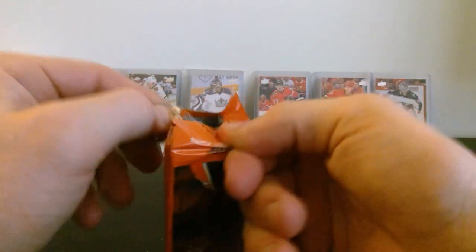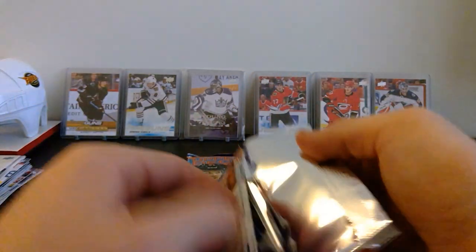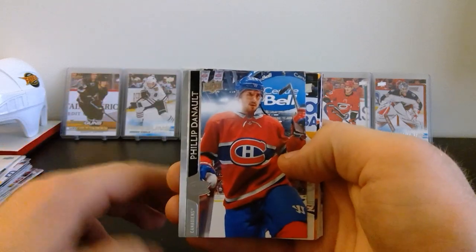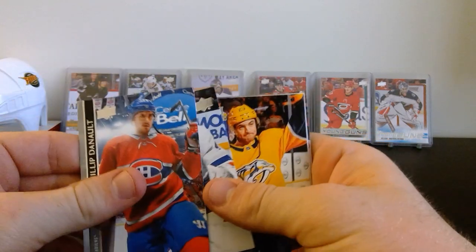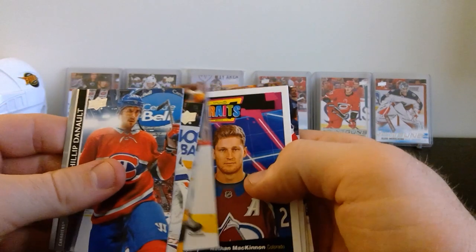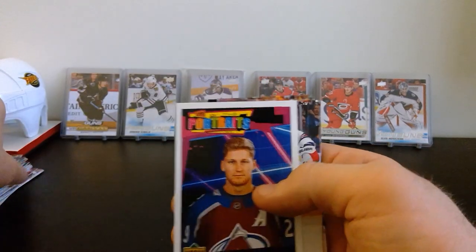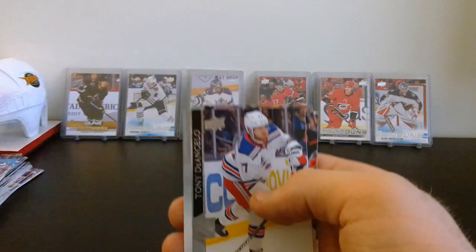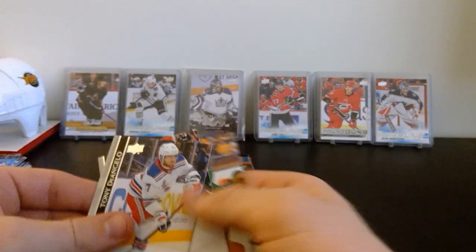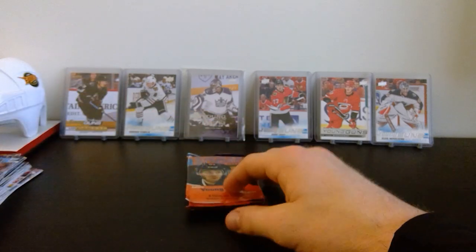Three packs left - let's get a big Young Gun here! I'd be happy if we got just Zaggy Doolin - that's all I want. Philip Danault, Semyon Varlamov, Rocco Grimaldi, Zach Werenski, and another portrait of the Mac Daddy Nathan McKinnon. Tony DeAngelo, Kyle Turris, and Ben Bishop.